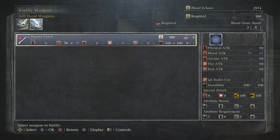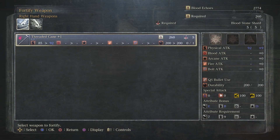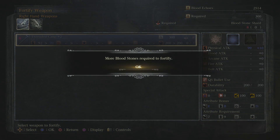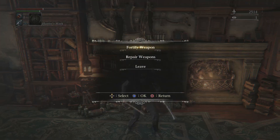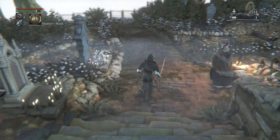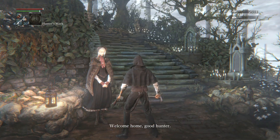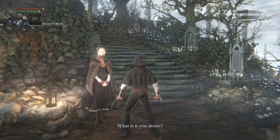The pistol also requires three shards and costs 380. Should I upgrade the cane again or the pistol? I find myself using the cane a lot more, and the pistol more for stunning. So let's go ahead and upgrade the cane. We now have the cane up to plus two. Do I have enough blood echoes left to actually level up?